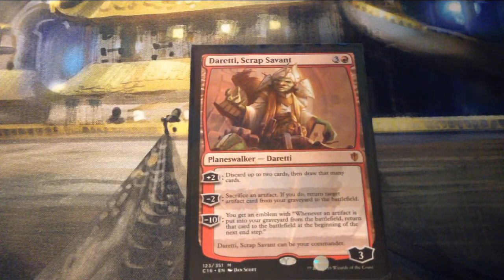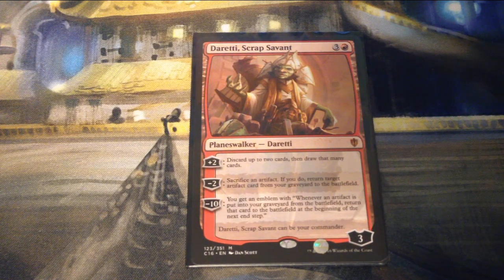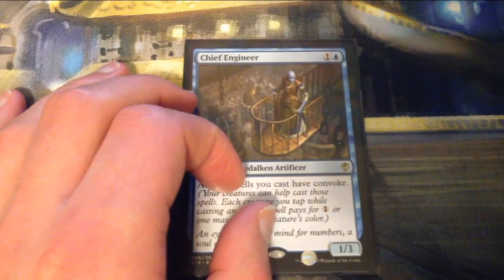Daretti, Scrap Savant is three and a red for a three-loyalty planeswalker. His plus two is discard up to two cards then draw that many cards. His minus two is sacrifice an artifact — if you do, return target artifact card from your graveyard to the battlefield. His minus ten gives you an emblem: whenever an artifact is put into your graveyard from the battlefield, return that card to the battlefield at the beginning of the next end step. Interestingly, it's the only Commander 2016 deck with a planeswalker — actually I think he's a Commander 2014 commander.